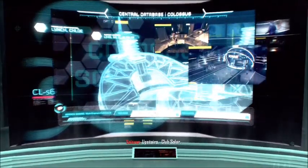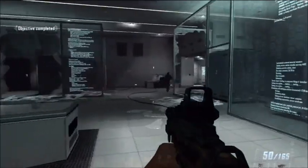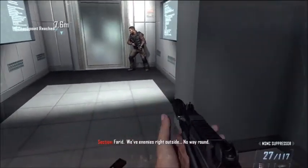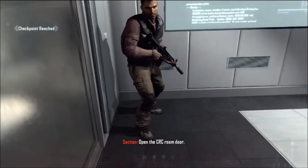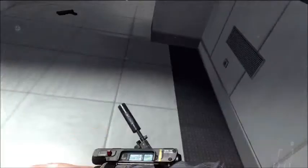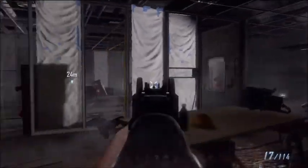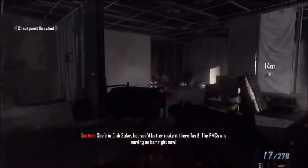Upstairs — Club Solar. I like the name of that too. Section, you hear that? More PMCs outside the door. Farid, we have enemies right outside — no way around. Let's do this, open the CRC room door. Harper, Karma is not a weapon — she's a girl. I'm sending you her picture now. Got it. Hey, that's the chick I saw in the elevator! She's in Club Solar — you better make it there fast, the PMCs are moving on her right now. I'm on it.